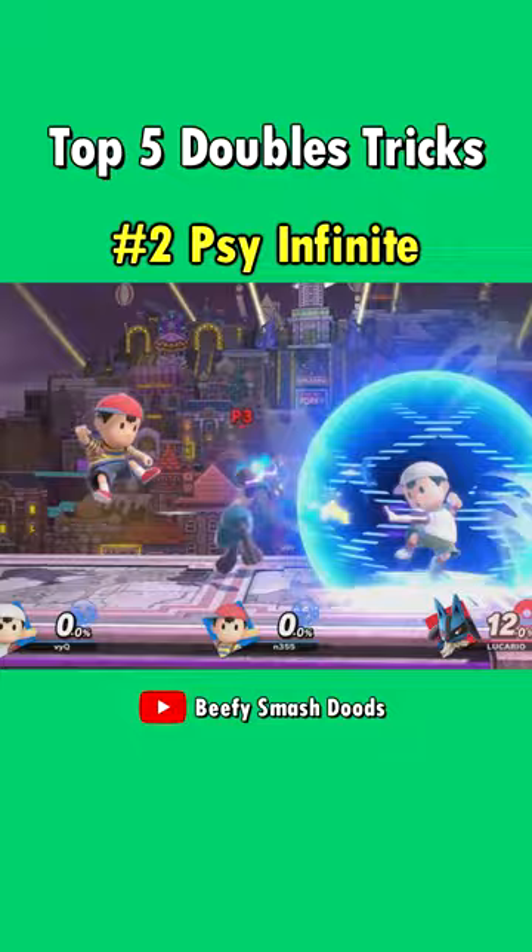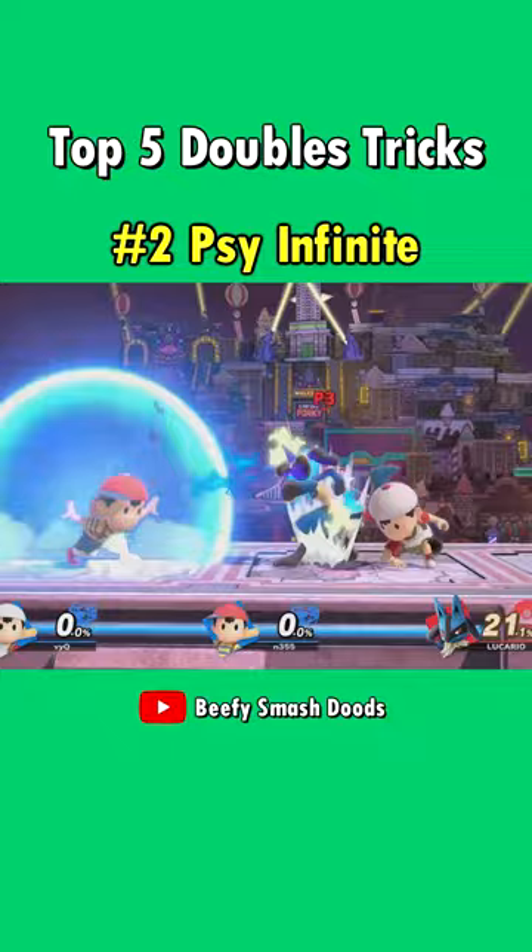Double Ness also have an infinite using Psi Magnet. They need the aerial version and correct timing for it to be unescapable, since the grounded hit doesn't have enough knockback.